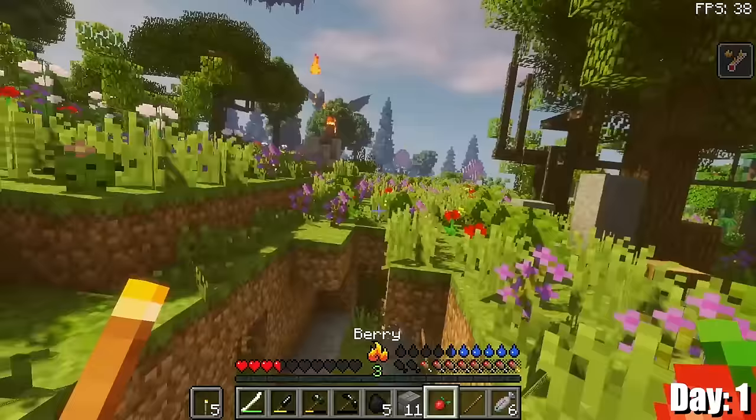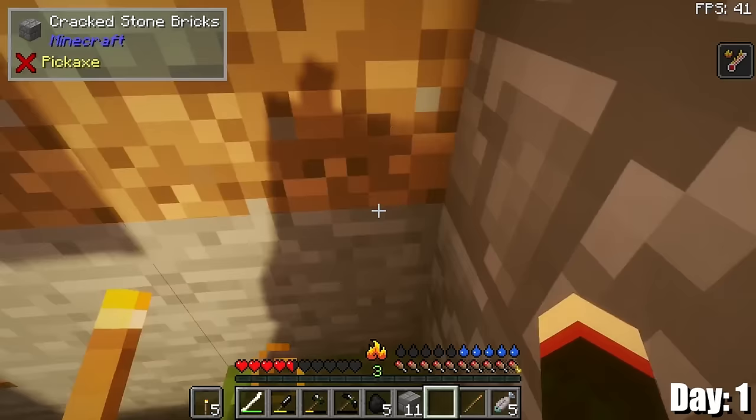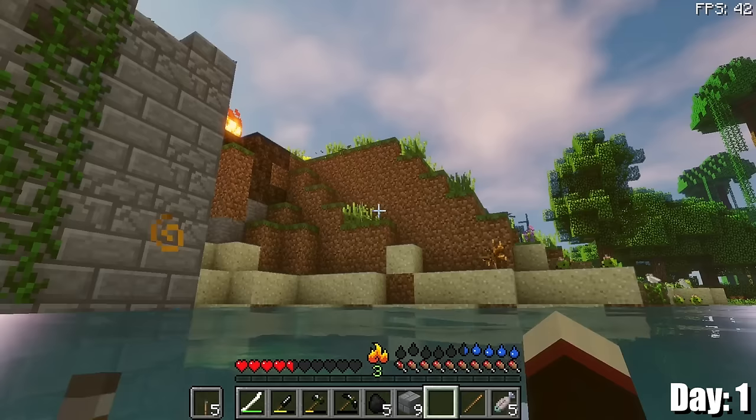Oh no, the dragon found me! I didn't think it was that close, but it's still here — I thought it might have gone away. I need to run away. This is very bad. I'm already at half health. Let me see if I can hide in the water. I don't know if it's still following me, but I'm a little bit safer in the water because it is a fire dragon.